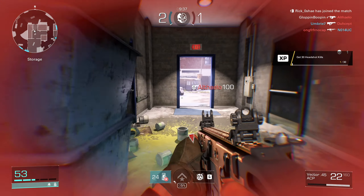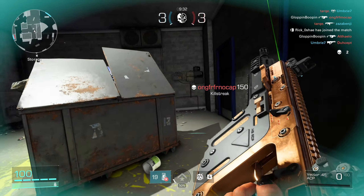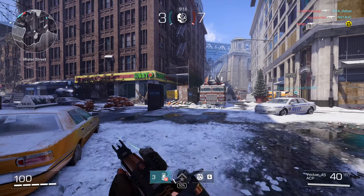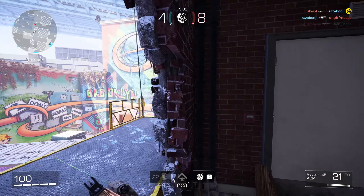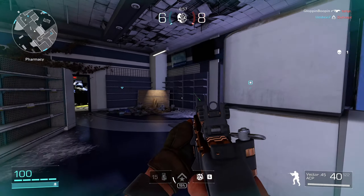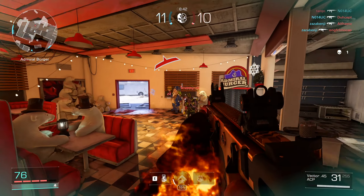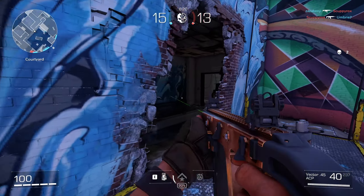We got the first kill — nice. This is actually going pretty good. The catch with hip fire only is we don't want to be sliding around doing crazy movement because it'll actually worsen our spread. Just barely got him. Every three hip fire kills we get an extra 200 XP, so that's not too bad — just no sane person plays this way.